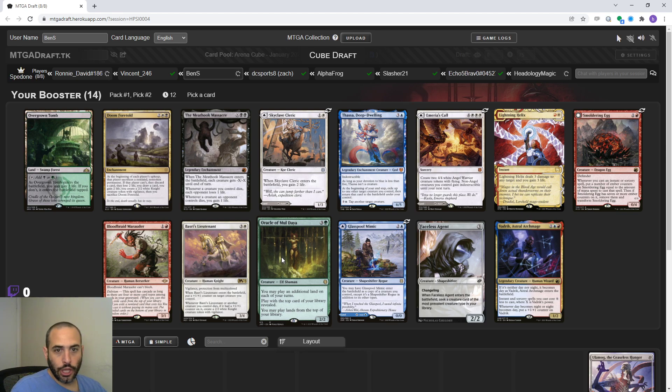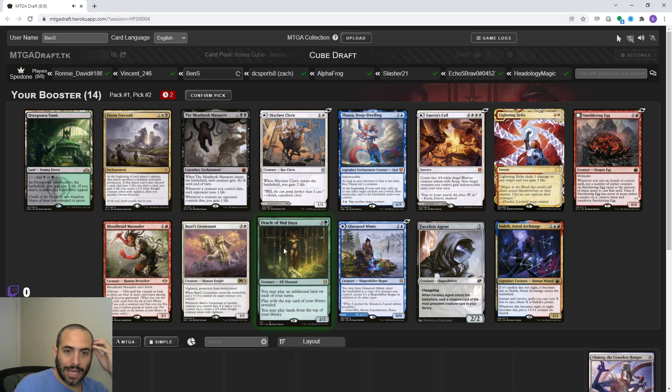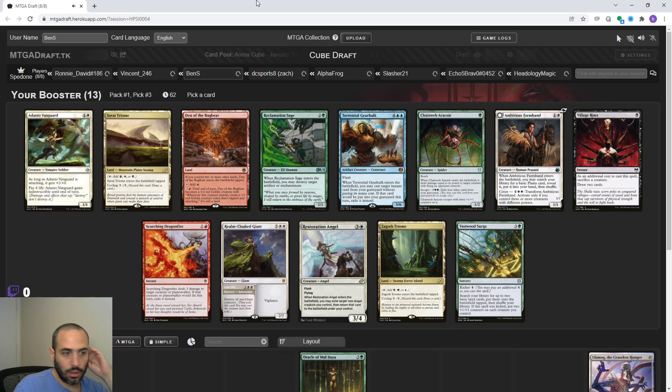First pick to Ulamog, I think I'm going to take Oracle of Moldiah here. Ulamog probably wants to be in a ramp deck - we're not going to draft Tron, but we can draft like some green ramp. I think Meat Hook Massacre might be pretty good with Ulamog in that kind of deck as well. I don't know what I'm doing. Is this the Arena cube? It says cube draft up at the top, so I assume it's the Arena cube, but I genuinely have no idea.